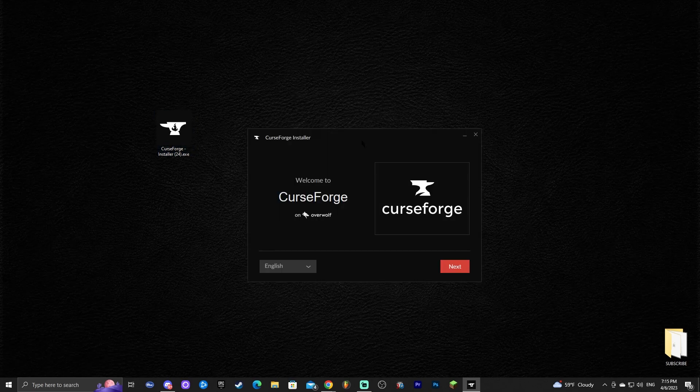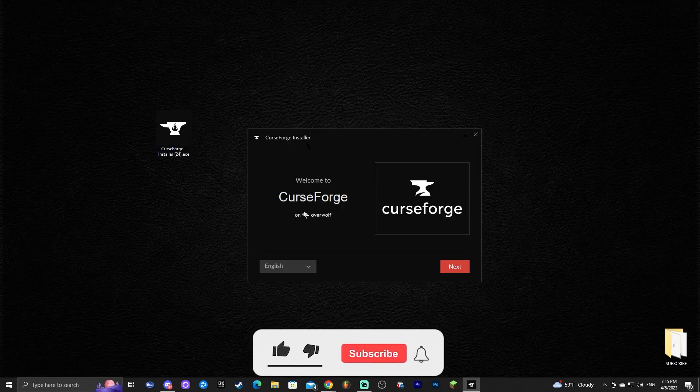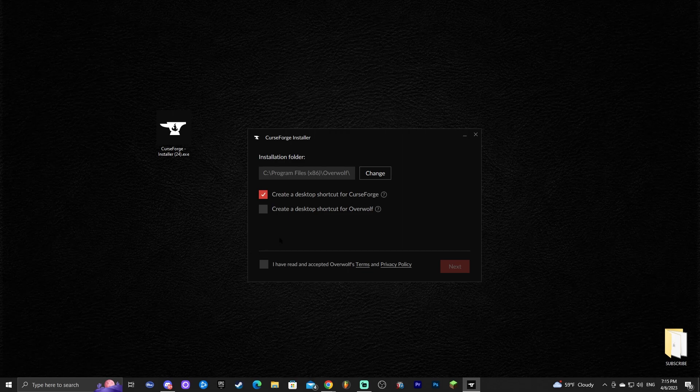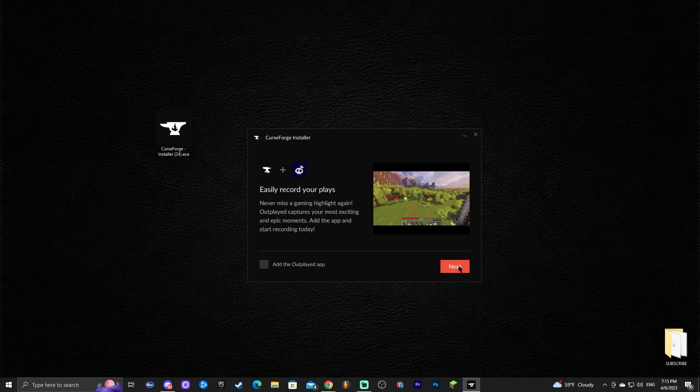Double-click the installer. It might prompt you with an administrator dialog — just allow it to run. Once inside, you can select your language; we'll use English. Click next, accept the terms and conditions, then click next again, and next one more time.